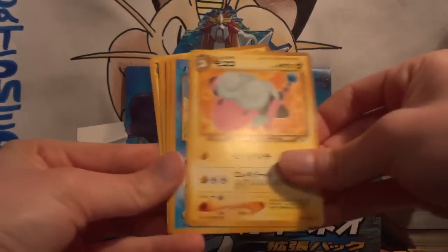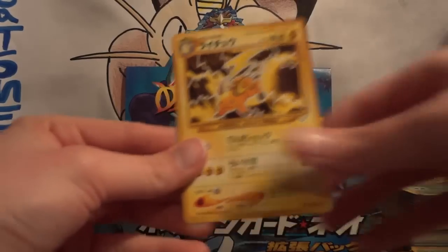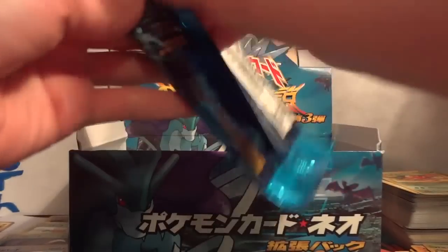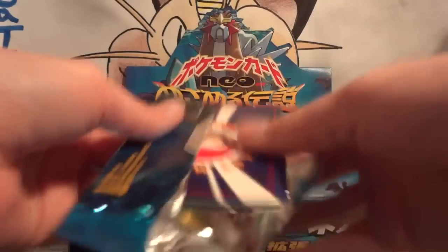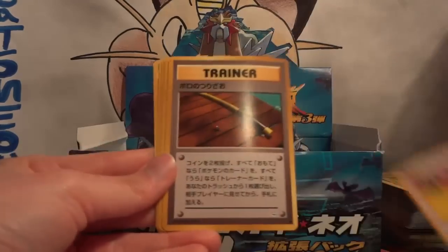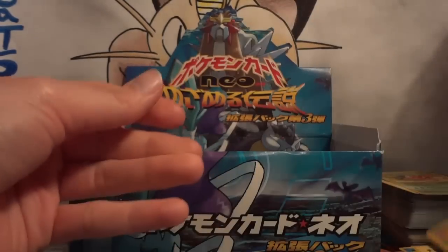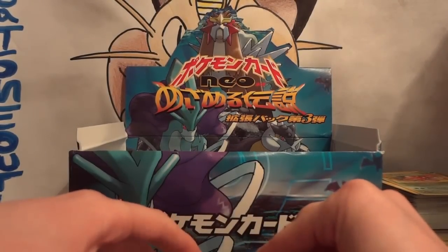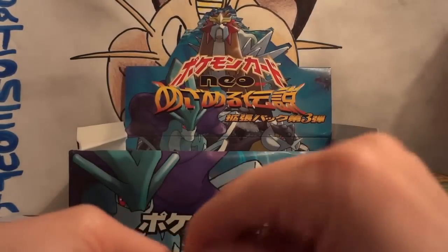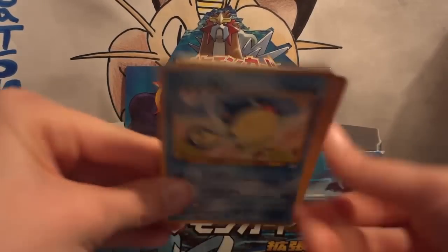Next pack: Smoochum, Slugma, Flaffy, Qwilfish, Aipom, Rocket's Hideout, Swinub, Paras, and Raichu. My hollow is another Blissey. At this point I'm starting to hope that I pull just one Shining. Following pack: Remoraid, Murkrow, Stantler, Old Rod, Zubat, Golbat, Geodude, Chinchou, and Parasect. My hollow is another Jumpluff. It would really, really suck if this entire box I didn't pull one Shining.